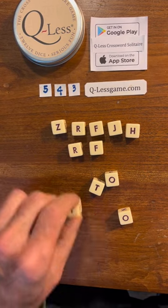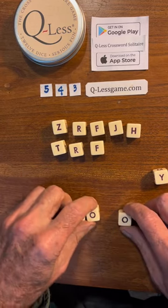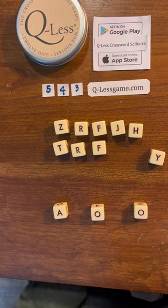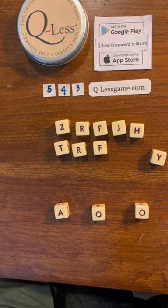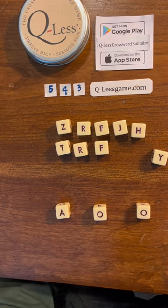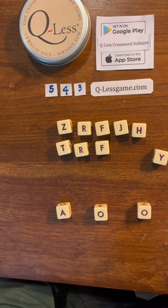Oh, we have a Z. We have a Y. Three vowels. Well, we have that Z and that J. What are we going to do with Z?